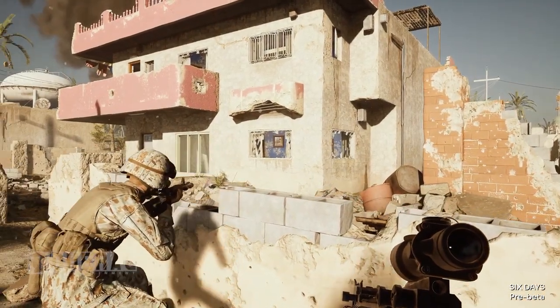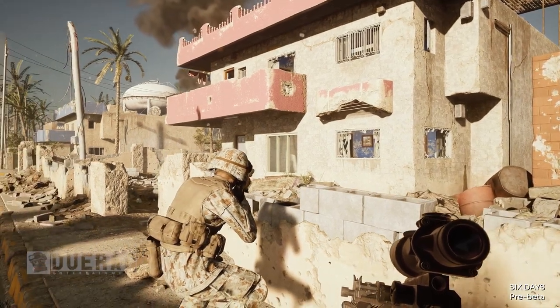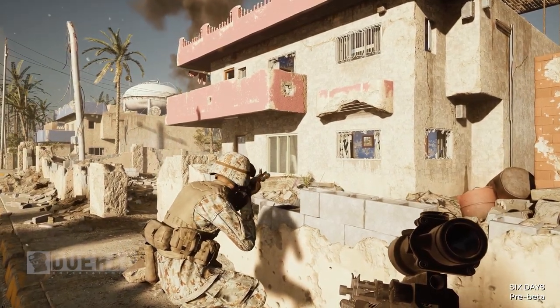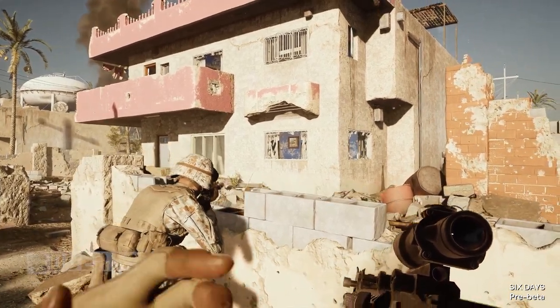This is our target building. We got two windows on the right. There's a door on the left. We're going to take our rear element and push you guys on the left-hand side of that wall. Get ready for a push-up to the door. We got you guys covered as you move. Let's do it. Copy.